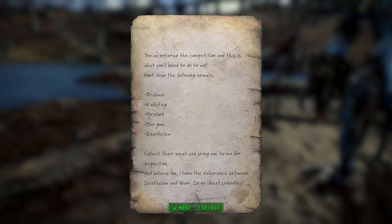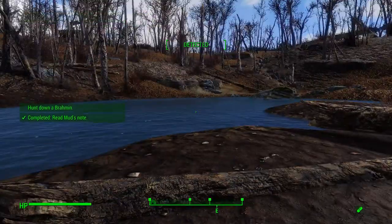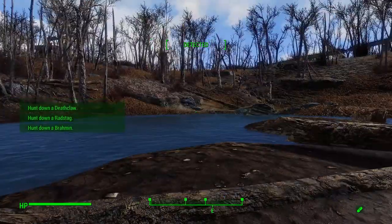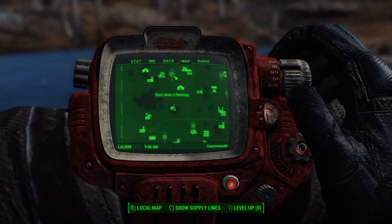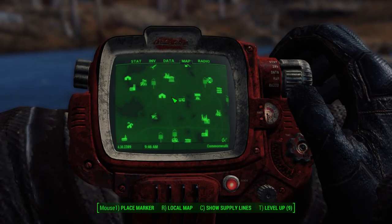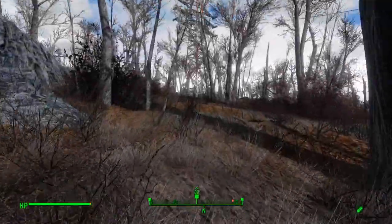Gotta find a Brahmin — I'm pretty sure I know where there's a bunch that are easy to get. Oh no, there are specific ones — they're marked. So let's see, that's the Radstag, which is closest to us. Let's run for the Radstag. Okay, looks like we might be getting close.